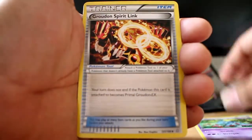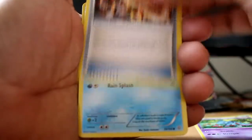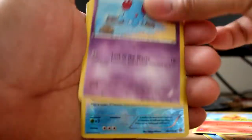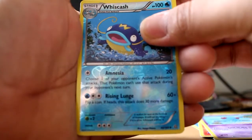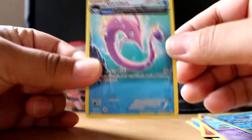Sealeo — I love the holo in Pokemon. I need a Groudon Spirit Link; hopefully we get a Primal Groudon from here or something. Barboach, Corphish, Hippopotas, Torchic, Tentacool. Reverse Whiscash — he actually looks pretty sick. And we get an Ancient Trait Gorbyss. That's okay, not too bad, but we have one last pack that will hopefully save us.